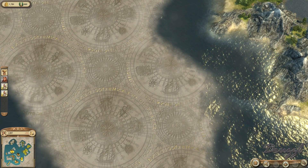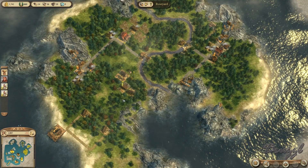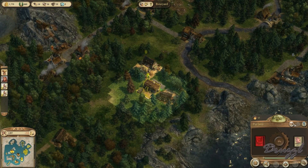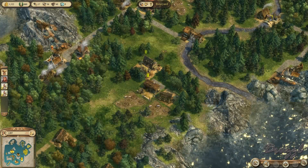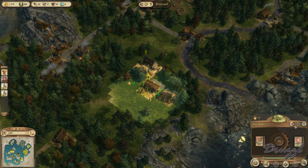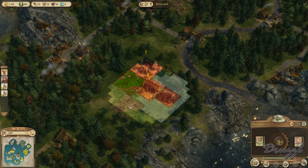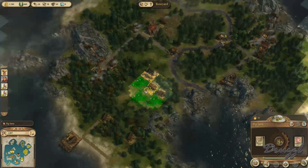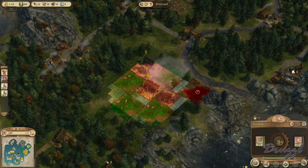Thank you for the extra money. I am going to end the episode here — we need to get into indigo production. Oh right, I needed to build these things. We'll put one there, one here, and one there. Now we'll be producing more leather — there are four spots, I can put one over here too!